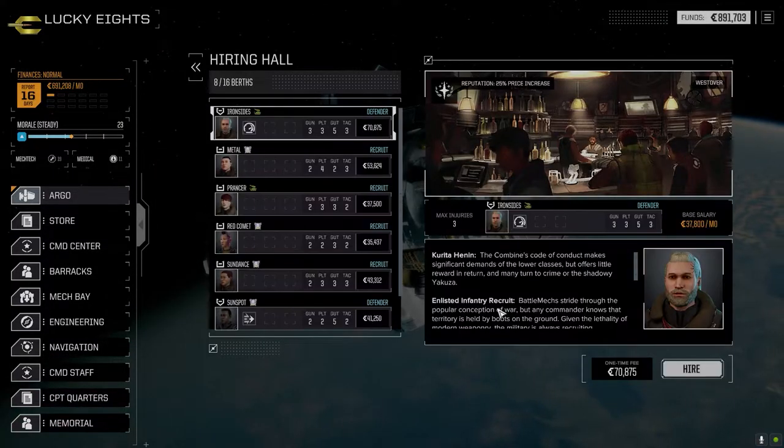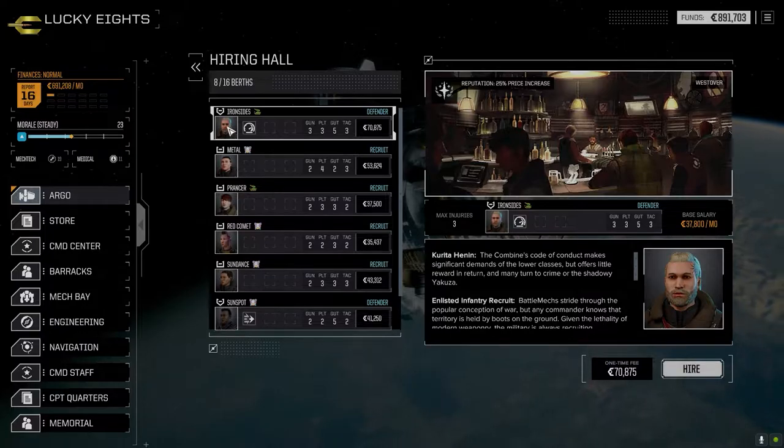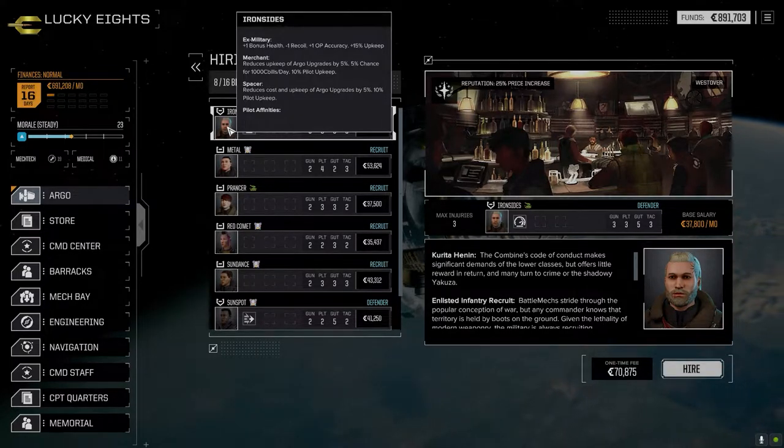Let's go to the hiring hall — I haven't had a chance to look at this yet and we're going to need some pilots. Iron Sides — that's actually not a bad starting pilot. Lead Foot: one hex plus ten movement distance, always good for any vehicle pilot. Ex-military — that's actually a really good pilot.